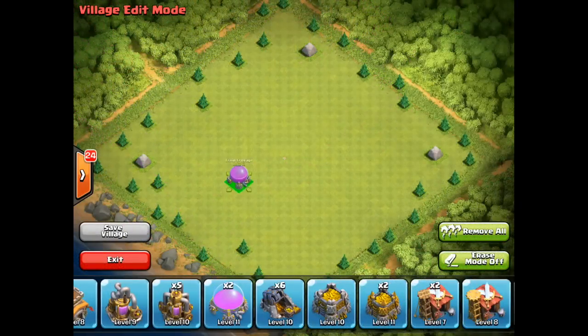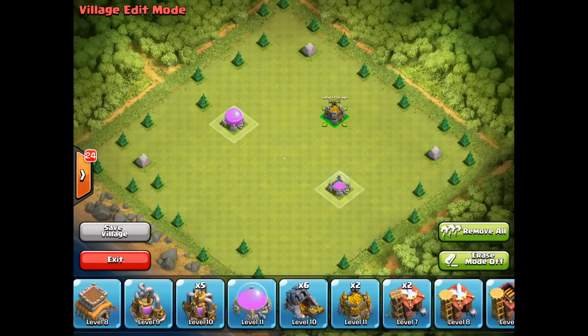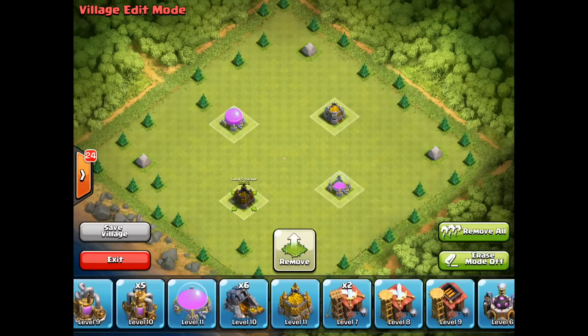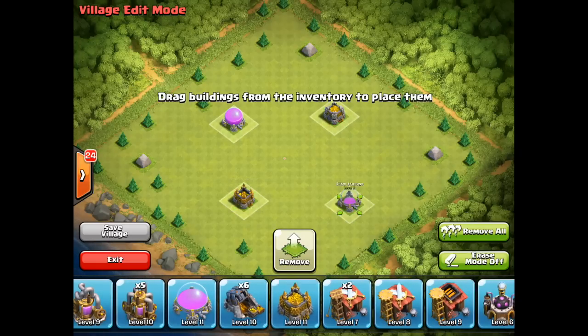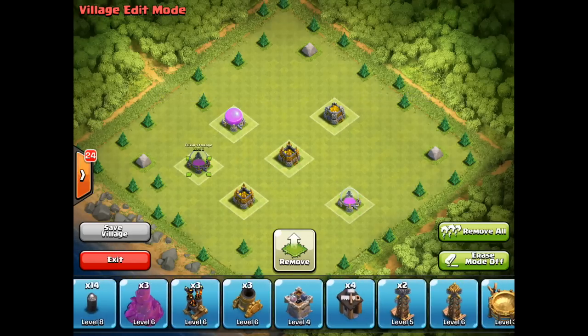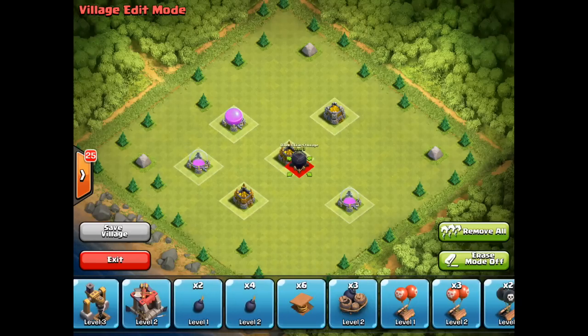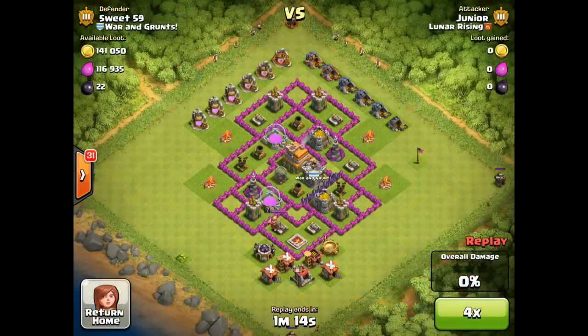When you're designing a base — and this is not a base design tutorial — you need to put your elixir and your gold as far apart as possible. Think about it from the perspective of an attacker: make them choose which direction they're going to attack from, and make sure that not all of your resources are in one place. Generally the dark elixir goes in the center unless you haven't got very much.